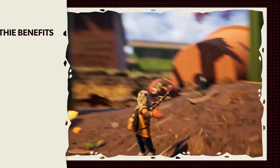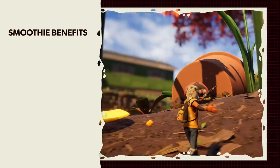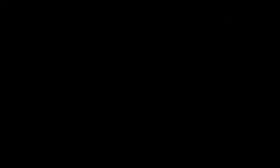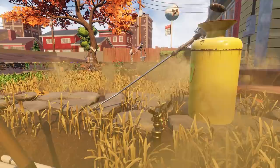The smoothie station, in one way, shape, or form, checks off all the boxes and provides players with exactly what they need to keep on adventuring. Smoothies can restore hunger, restore thirst, can heal, and can provide players with buffs — and at this point, that's a game changer. Now the August 27th update is rapidly approaching, and there will be countless updates after that, so this is the perfect time to get a grip on this workstation and figure out some of the best recipes to use.